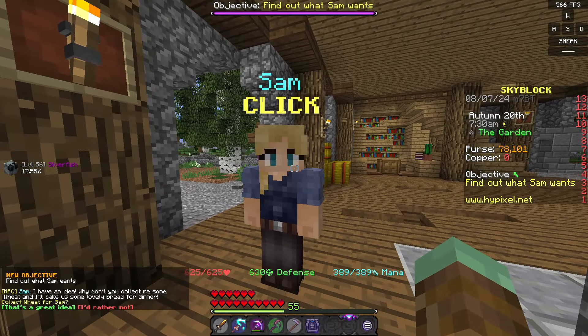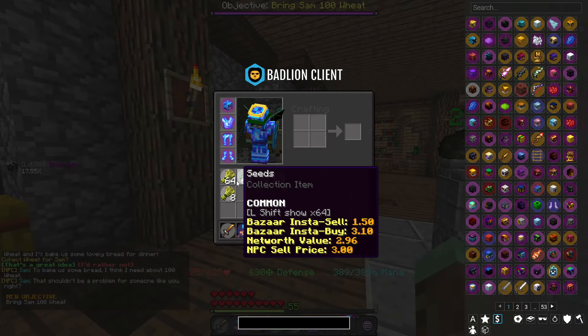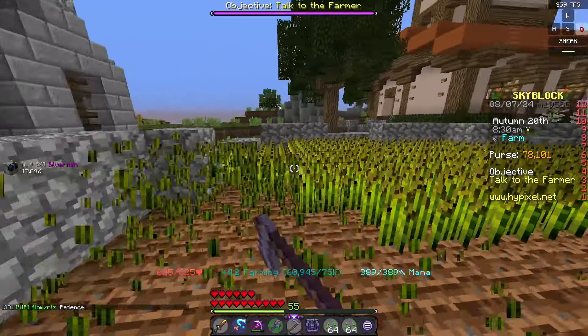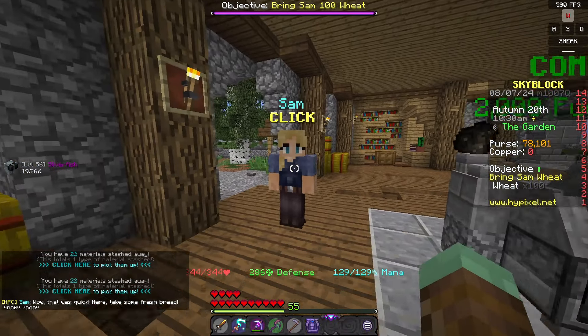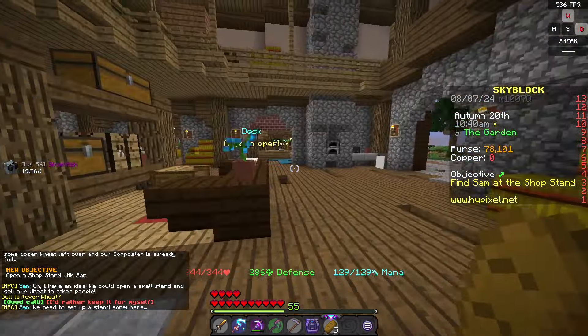Now we can actually talk to Sam and we get bread, I think. Oh, we're gonna need 100 wheat but we don't really have that. Then you know what time it is — time to get some more seeds and all that. This is the farmer life that we are ready for. I actually brought everything that I need, so give me the bread, Sam. Please give me the bread. Thanks. Good call that we need to sell some stuff.